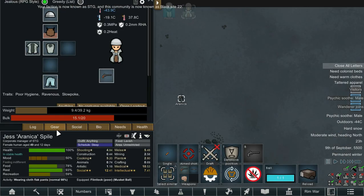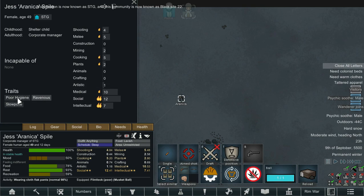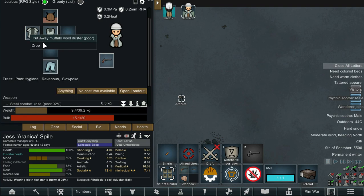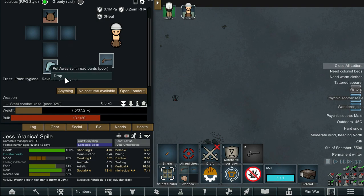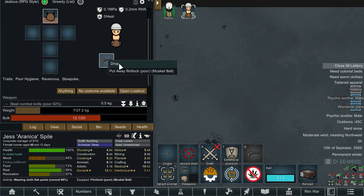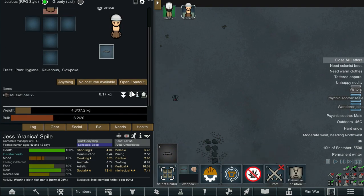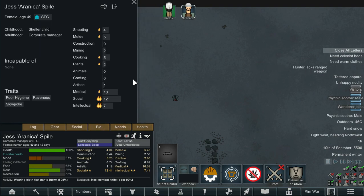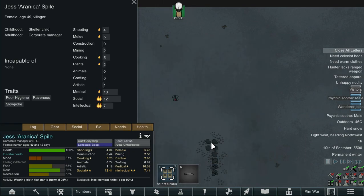We've also had a wanderer join — not interested. Firstly, you're not Solarian. Poor hygiene, ravenous and slowpoke. Good medical, social, intellectual — but no. We'll take your buffalo wool, drop that, drop that, drop your gun, drop all of your supplies. The quality is poor, so not too fussed about that. See you later.